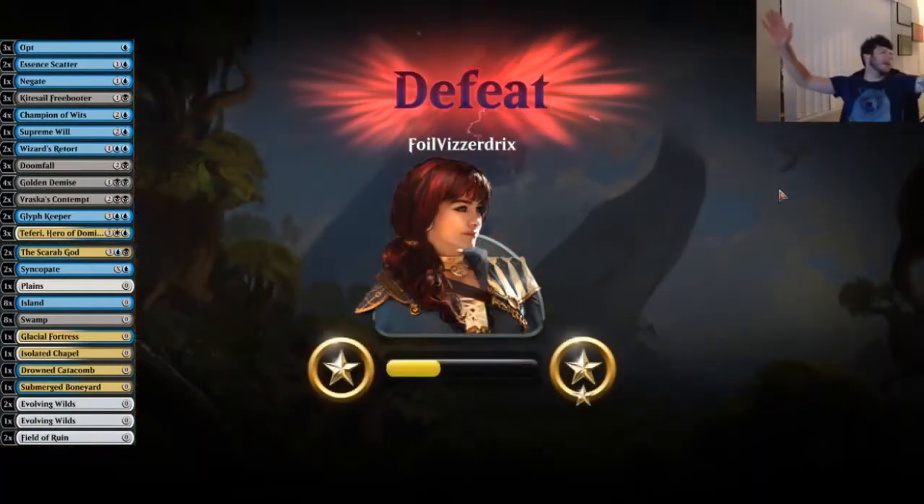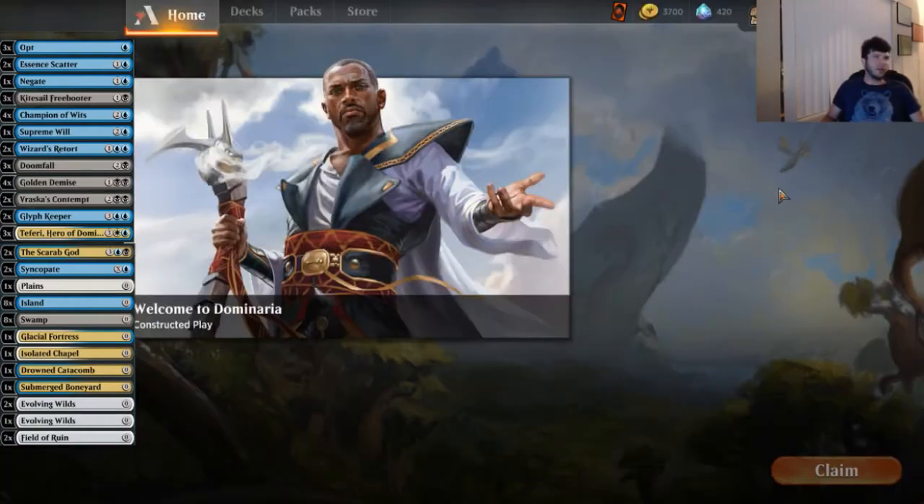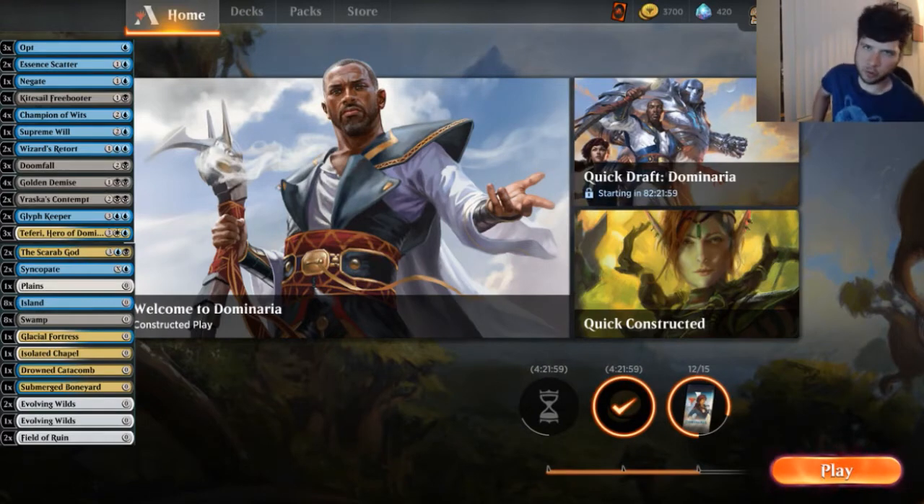Negative seven. Well, that was kind of fun. I hope you enjoyed Arena Play Tuesday. I wish Teferi, Scarab God, or anything really good had hit the battlefield, but we got owned by God-Pharaoh's Gift. If I had countered that God-Pharaoh's Gift, we'd have been fine. I thought Glyph Keeper was a good idea, but obviously it wasn't — I needed to hold the counterspell and be more patient.